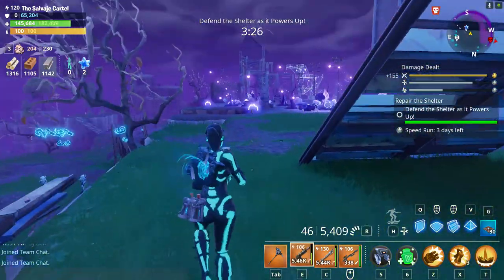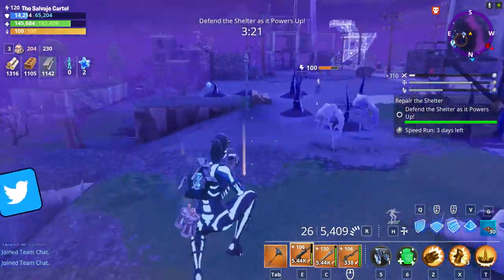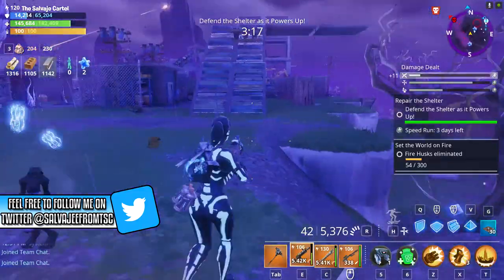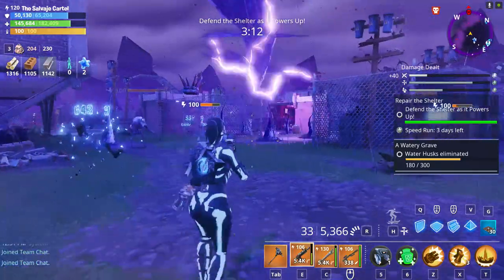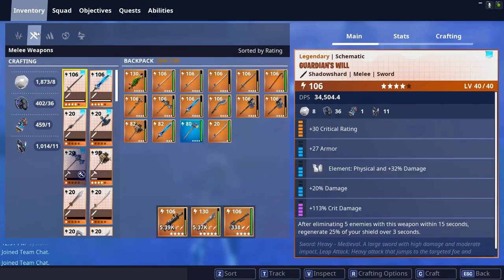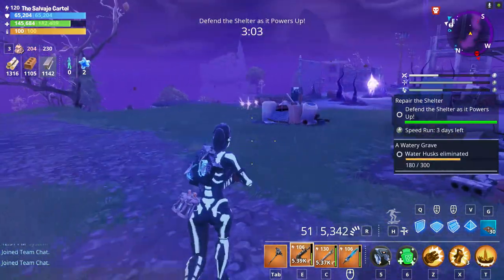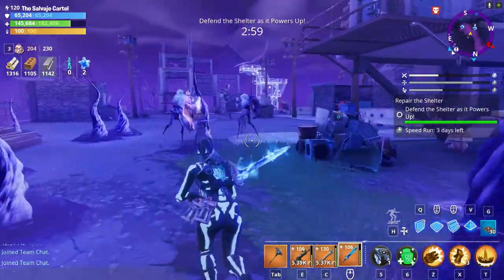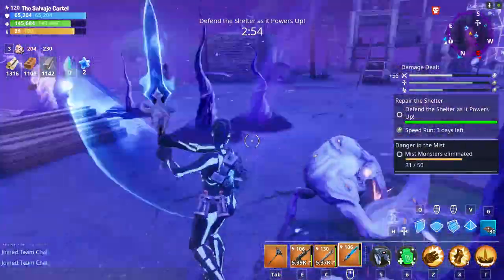I have my defenders on the base, so if any husks get close, my defenders are going to take them out. I have two sniper defenders. In a four-player mission you can have up to four sniper defenders. I'm switching to a sword, and I have my obliterator on the third slot because I was worried about the shield husks — but the shield husks are clearly not going to be an issue.